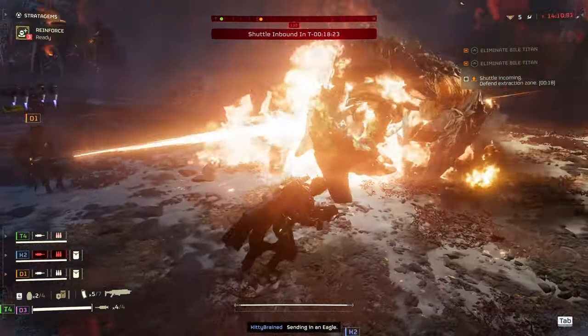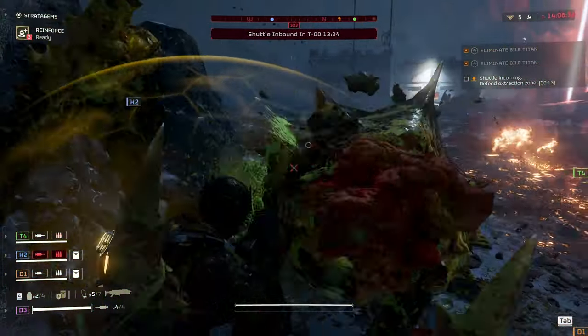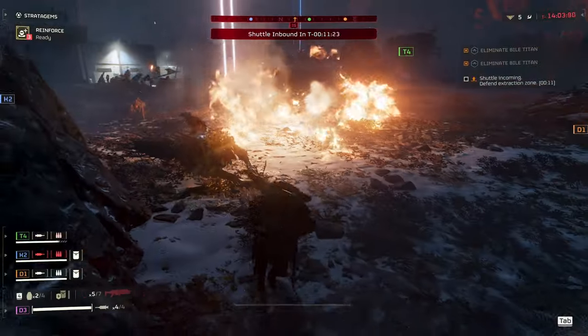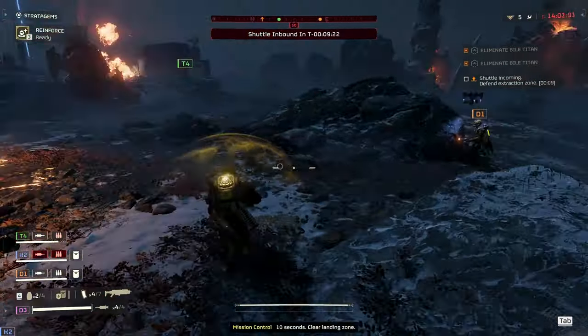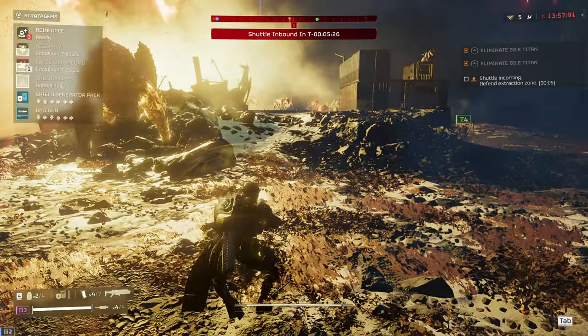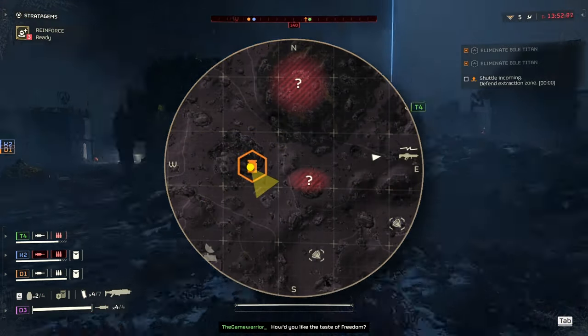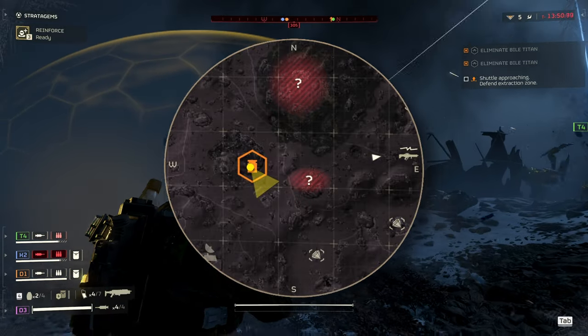Secondary objectives don't show themselves on the map when you spawn in and are completely optional. It's only by exploring the map during or after completing the main mission objective that secondary objectives are revealed. Every planet you visit has multiple outposts you can clear for extra XP and currency, but these are separate to secondary objectives.